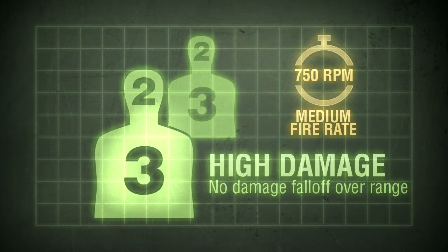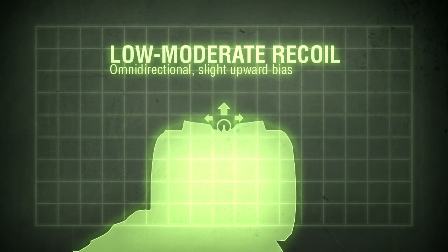Rate of fire is moderate for the LMG category — on par with the RPK, but faster than the M60 and slower than the Stoner 63. Recoil is omnidirectional with an upward bias. When fired in bursts, it's very manageable.